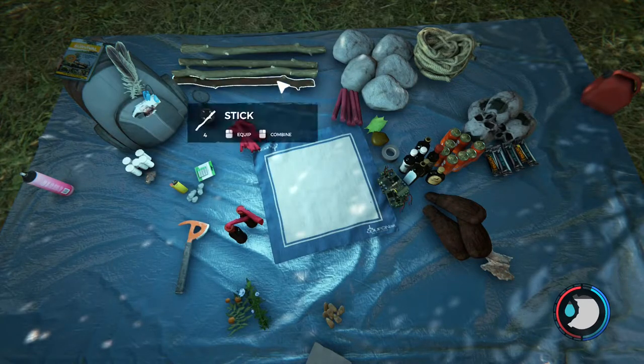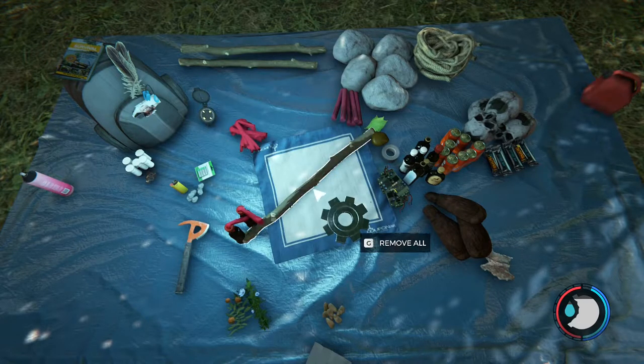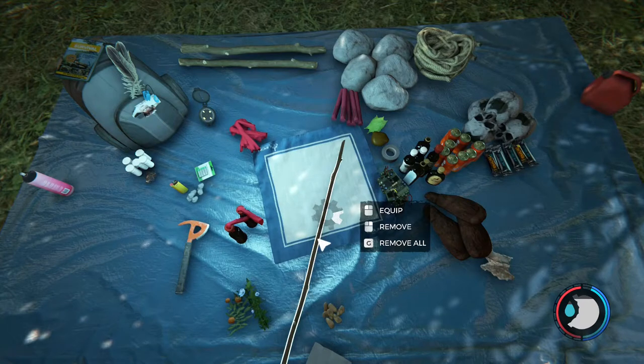In today's episode we're going to take a look at the weak spear. You craft that by adding two sticks to your crafting menu and then combine them. Now you can upgrade the spear once you've got some bones and two cloth, but for now we'll go ahead and equip this.